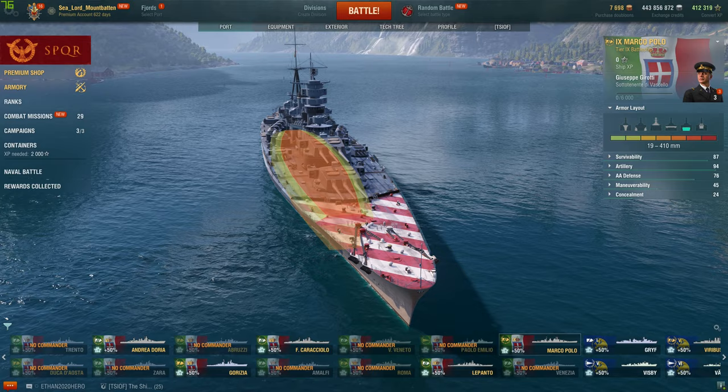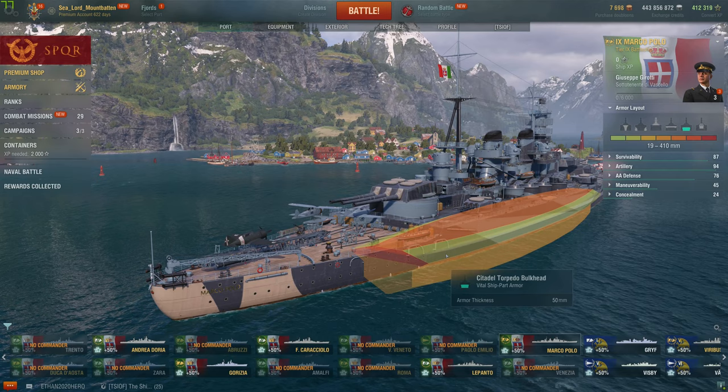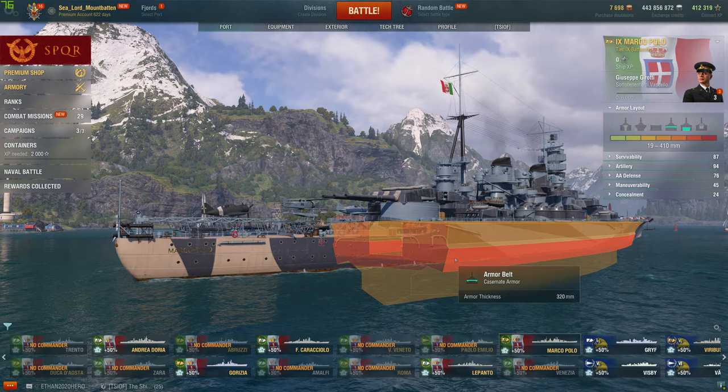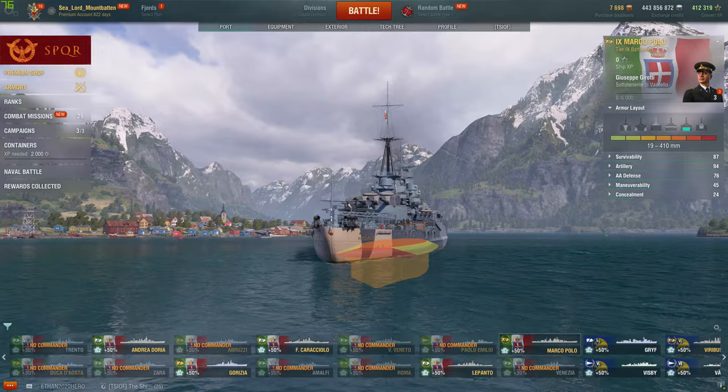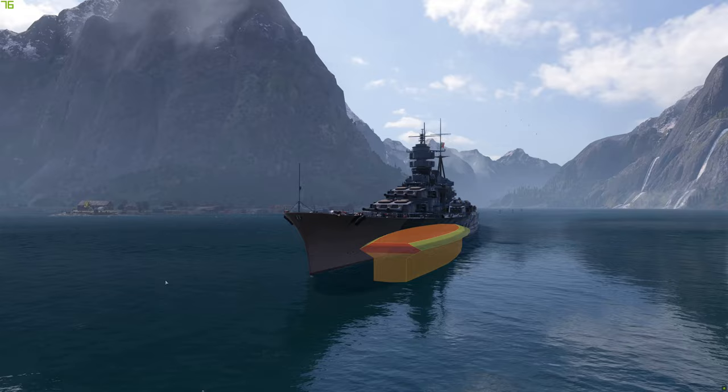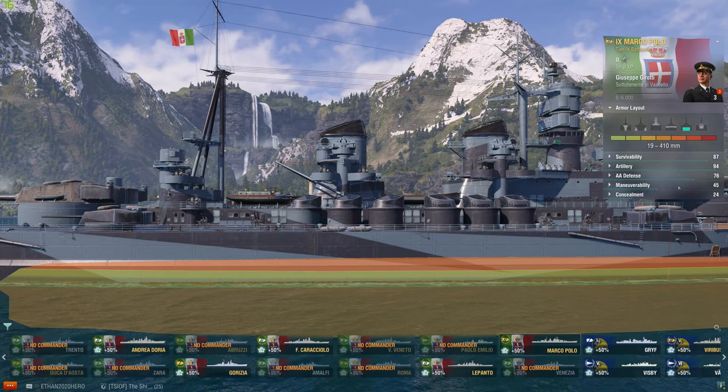So let's take a look at her citadel. Her citadel is turtleback, but it is 25mm — so just like the Lepanto, you know, it's sloped, and it's got that turtleback on top of it. But if anything gets through this 320mm belt, which probably isn't all that hard if you're showing them broadside, it's going right through that citadel. It does sit pretty low on the waterline — you can only really clip the top of it, but it is still exposed above the waterline. However, cruisers like the Petropavlos won't be able to citadel her because of that sloped armor, so that part of it's nice.